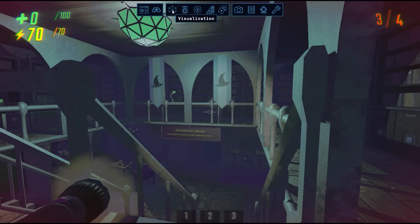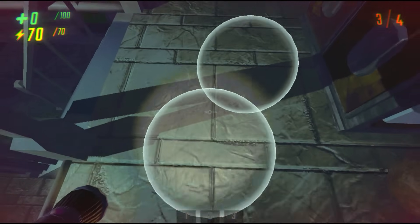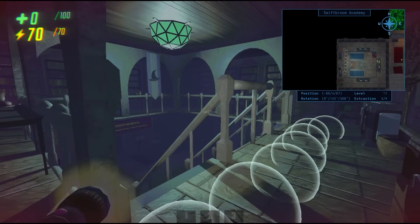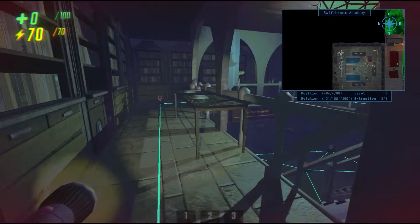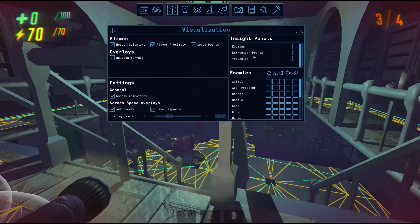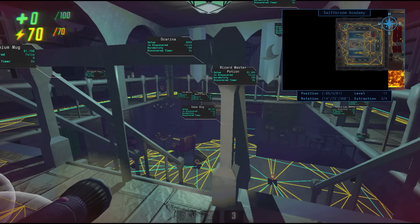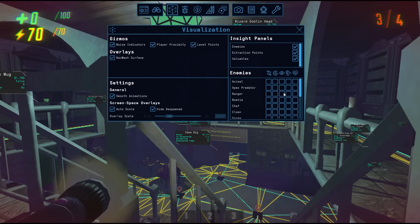Next up, we have my favorite panel, which is the visualizations panel. Here, you can find visuals for noise indicators, player proximity, level points, and the nav mesh surface. Noise indicators will show bubbles for every sound in the game, and if your minimap is open, they'll show on the minimap too. Player proximity shows the range at which enemies can detect you when spawning and despawning. We have a visual for level points, which enemies use to spawn on and pathfind to, and we have a visual for nav mesh surface, which is basically just what enemies use as the floor. On the right side, you'll find insight panels for enemies, extraction points, and valuables, which give you extra information on variables happening on the backend. Just below that, you'll find visualizations for enemies — there are visualizations for pathfinding, proximity awareness, line of sight, noise detection, and vitality.